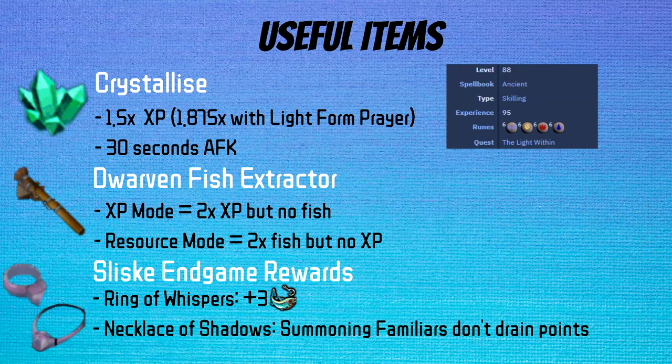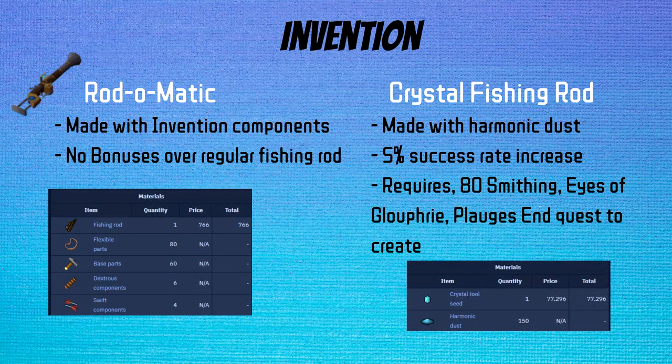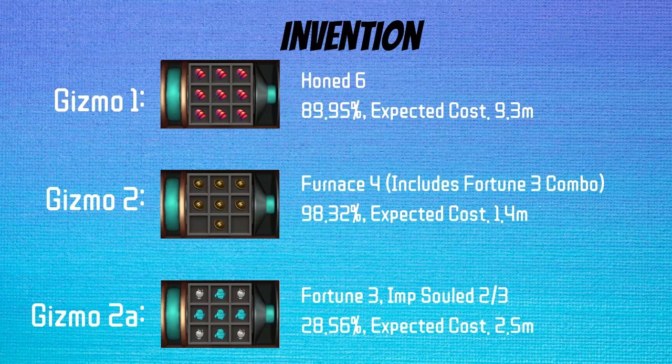Invention is probably the most important thing to look at for gathering skills, and one of the reasons why I think rushing Invention on any account is very useful. The tool perk buffs really add up. The Rod-O-Matic is a basic fishing rod — the only benefit you get is the perks stored into it. However, the Crystal Fishing Rod has an innate 5% increase to success rate, but has hefty requirements like unlocking Prifiddinas. In terms of perks, you want to get as high a Honed rank as you can — up to Honed 6 with Ancient Invention. For the second perk, there are two options depending on whether you're going for XP or GP: go for Furnace 4 if you are mainly destroying fish for XP, as it's a 20% XP boost. However, Fortune 3 or Imp Soul 2/3 is very nice if you are mainly banking fish and trying to fish for GP at Swarm Fishing. Between Honed 6 and Furnace 4, you can see an increase of over 30% in your XP per hour — so yeah, Invention is that good.